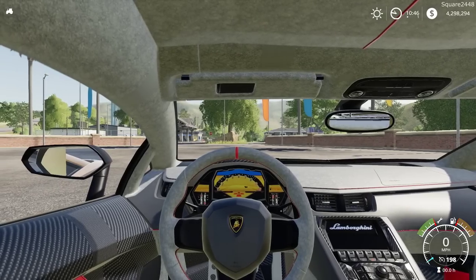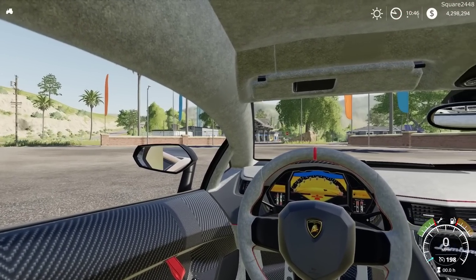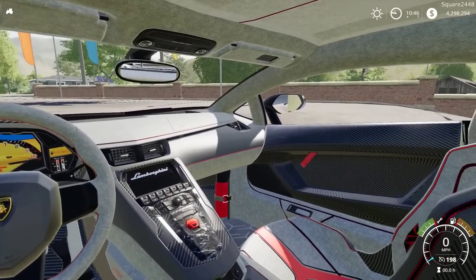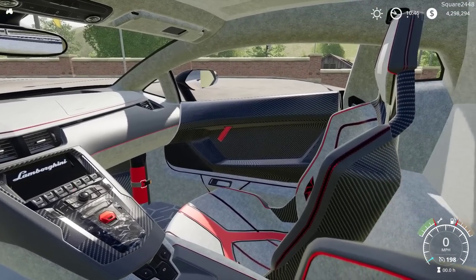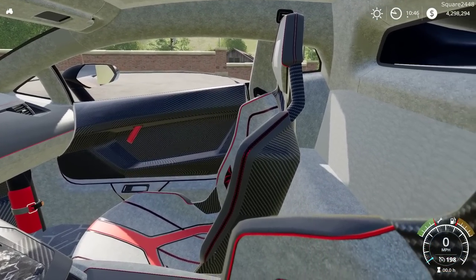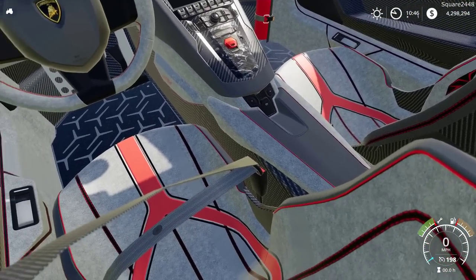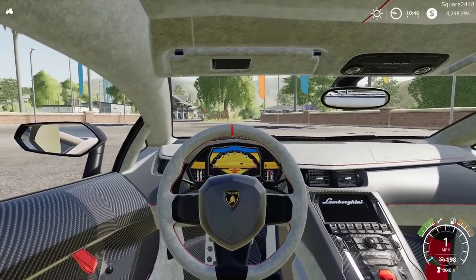On the interior, we do have a full interior with working mirrors and a working steering wheel. A ton of detail was put into it — fire extinguisher and the stitching in the seats. This thing looks awesome with all of the carbon fiber. Well done, well built model. You guys can even see the seat belt comes over. That is pretty cool.